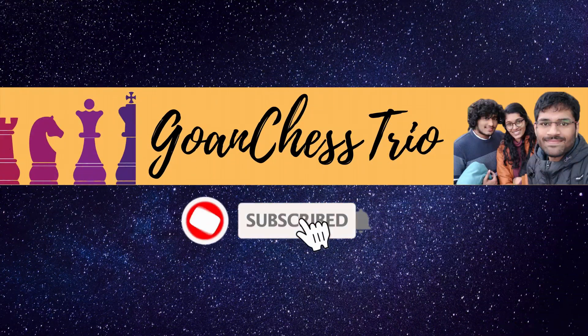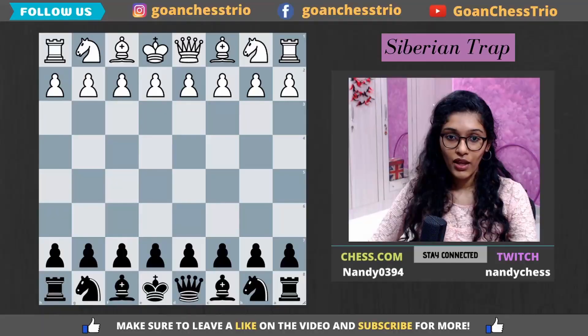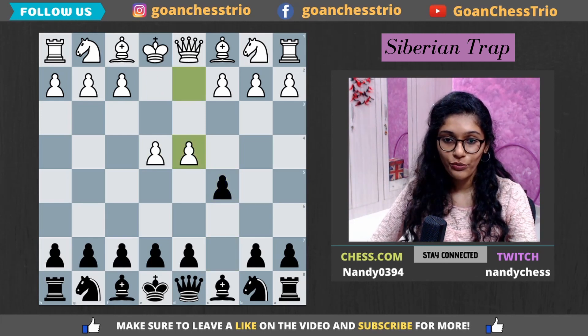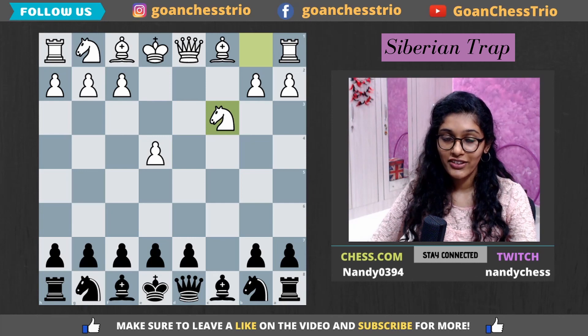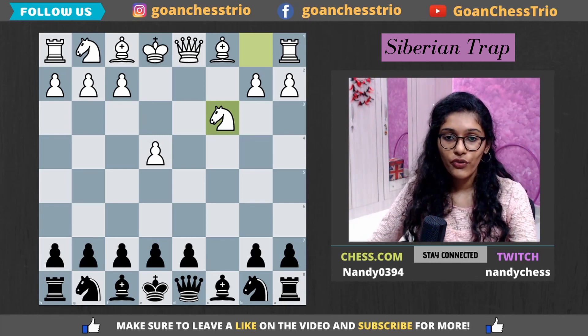White begins with e4, black replies c5 — the Sicilian Defense. White goes d4, and after cxd4 he goes for the Smith-Morra Gambit with c3. After dxc3, knight to c3. You may ask: why does white simply sacrifice a pawn?